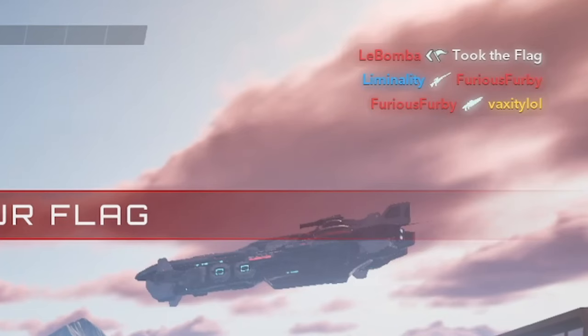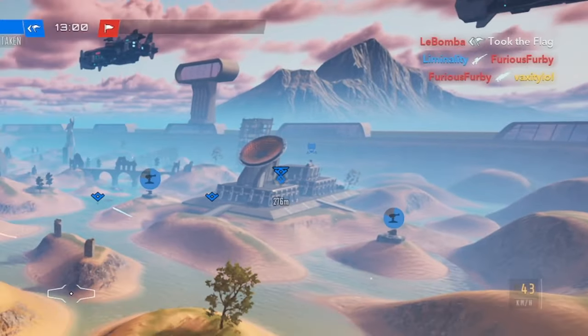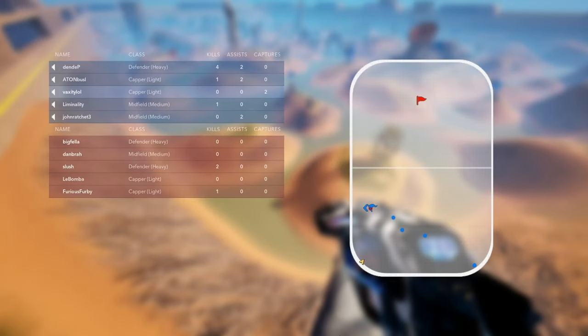Important to know who you died to. Opening up your score screen shows a much bigger map you can use. On the left, you'll find players' points, showcasing their contribution to the team. On the right is the larger map, with red representing enemies and blue indicating allies.